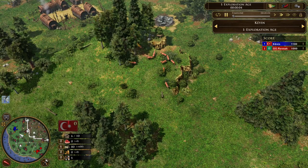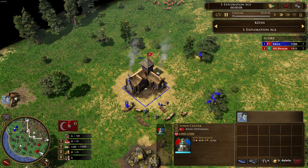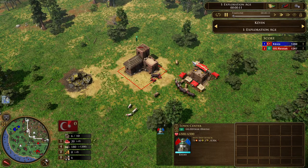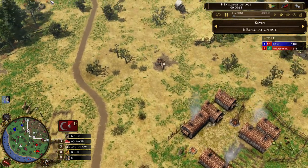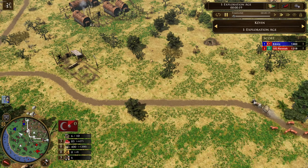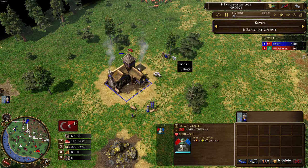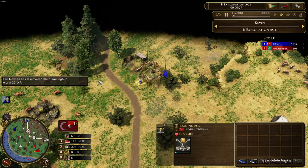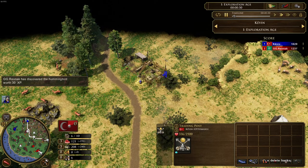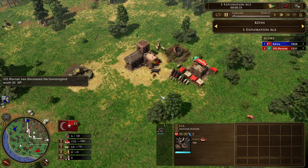We are seeing the Ottoman here on the north in blue, played by Kevin. And GGRavnak is playing the Hausa here in the south. We have a trade route from the north to the west with four trading posts. The Ottoman is going for three whales on food and three whales on wood, and he is building up a trading post to start off.